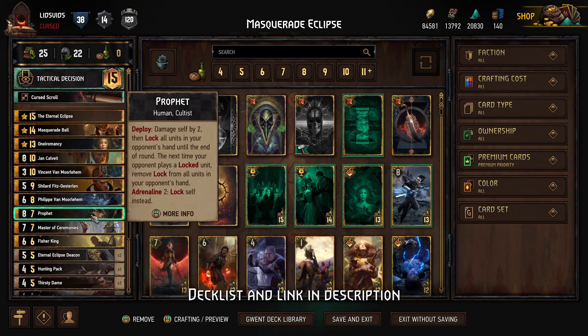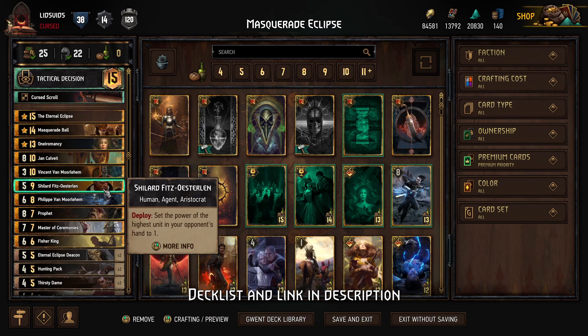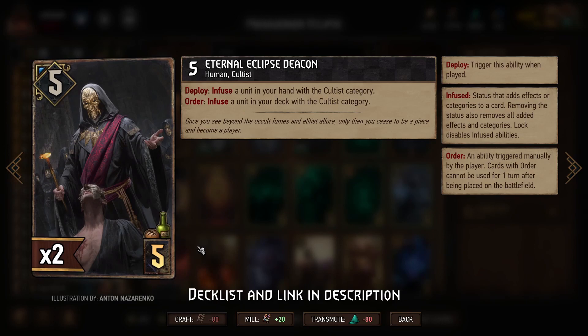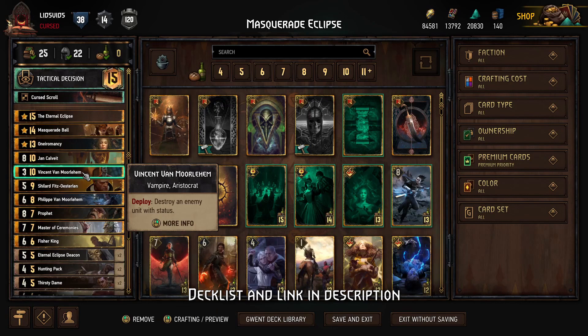With the scenarios you get tons of boosts from the Eternal Eclipse and tons of removal from Masquerade Ball. One thing to be aware of: since we're playing both Aristocrats and Cultus, we could blow through all our Aristocrats in round one and not have enough to trigger Masquerade Ball later, and vice versa for Cultus. We can create additional Cultus using the Eternal Eclipse Deacon, so just keep that in mind so you don't get a nasty surprise at the end of the match.